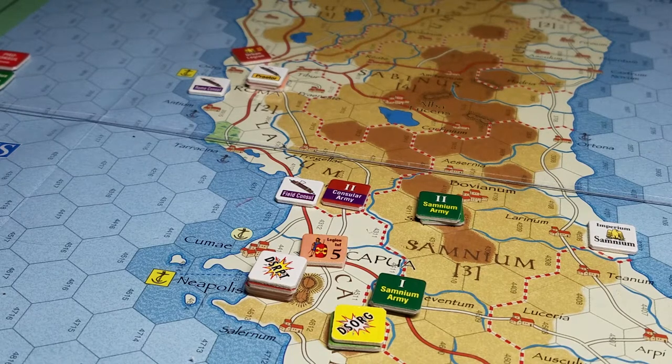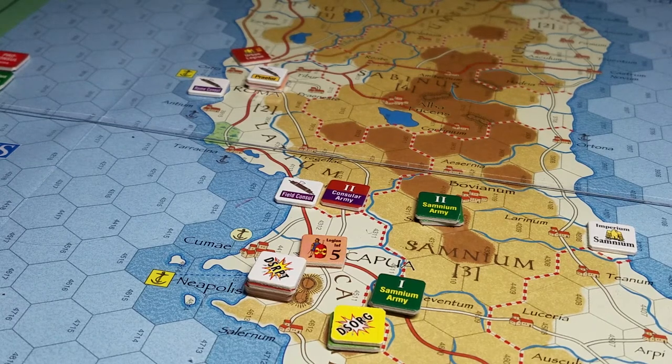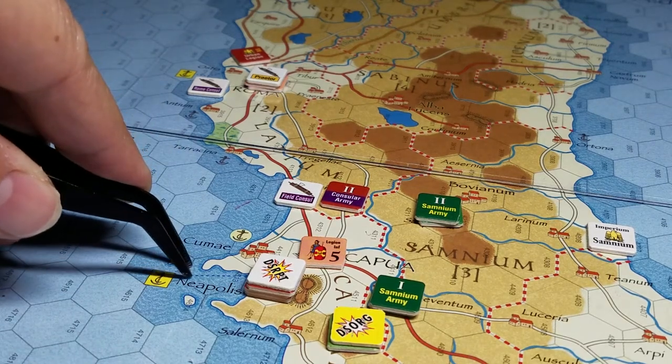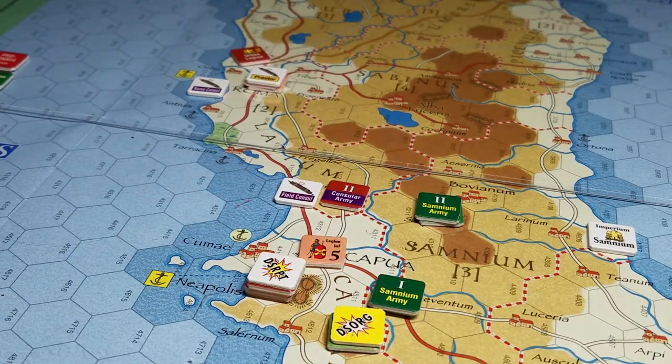Last night I ran a Rise of the Roman Republic session and did that live. Of course when we're playing live that's one thing, but when we're playing solo and have time to reflect on what we might want to do and what our turn actions might be, I realized there were probably some more optimal things that could have been done for the Roman player and some smarter moves for the Samnium player to participate in.